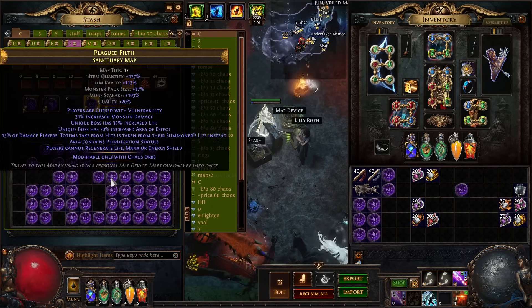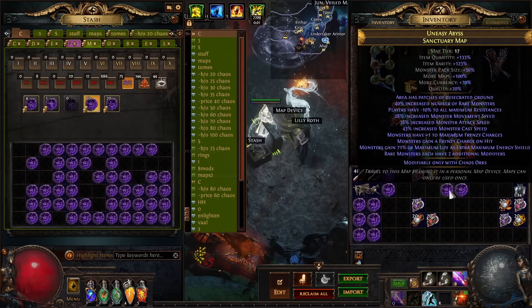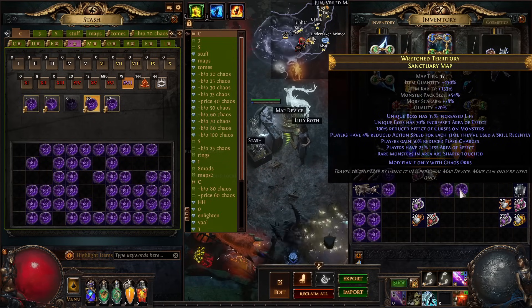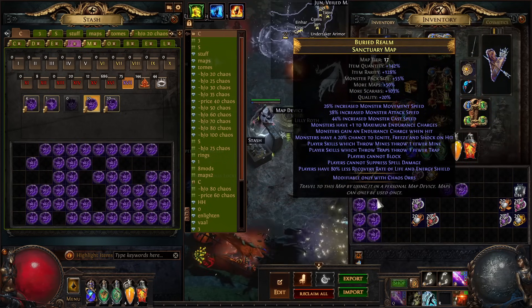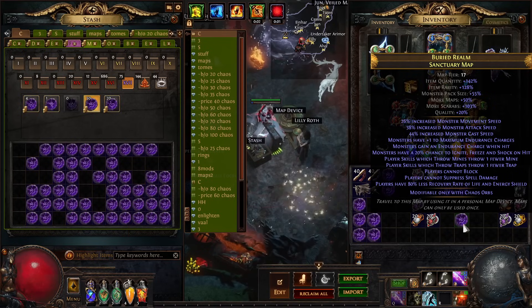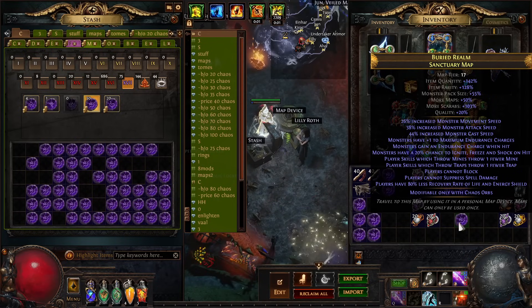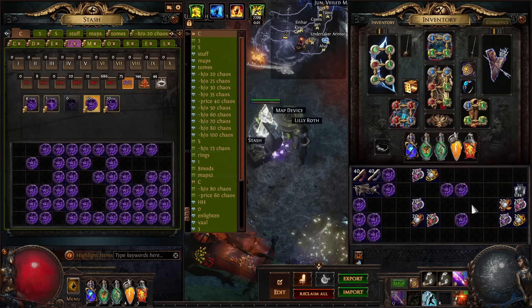So it's three different map types: rare monsters have two additional modifiers with any more scarab amount, Shaper's Touched with any more scarab amount, or a high pack size combined with a high more scarab amount. For example, a map with 100 more scarabs and 55 pack size — ideally you want 130 more scarabs — so that map is kind of mediocre.